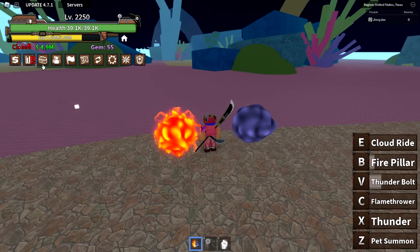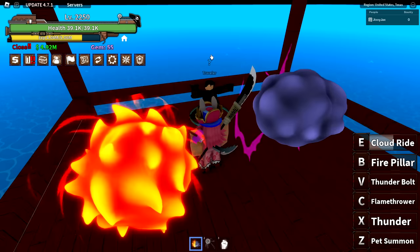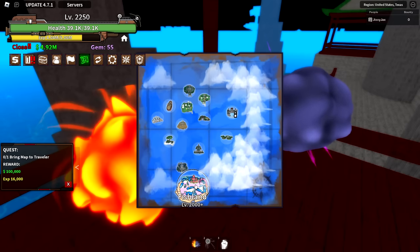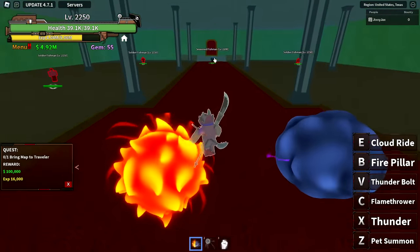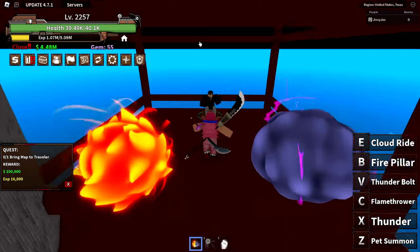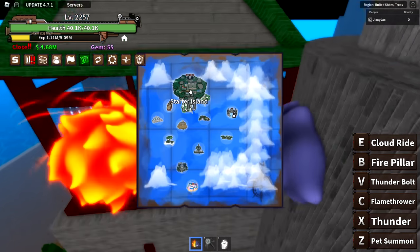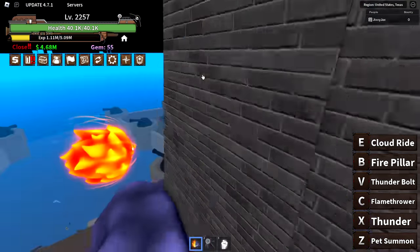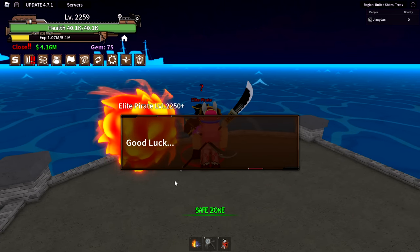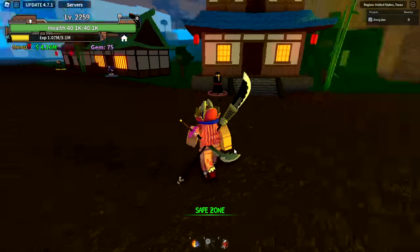To unlock the second sea, I need to go to War Island and talk to an NPC who wants a map. I head back to Fishland, kill the boss until he drops the map, then bring it back. Now we can head to the starter island and actually travel to the second sea. Here it is — the elite pirate portal. It put me in a server by myself, which I think is good. There's some difficult stuff here, but still.